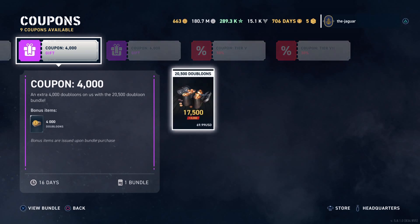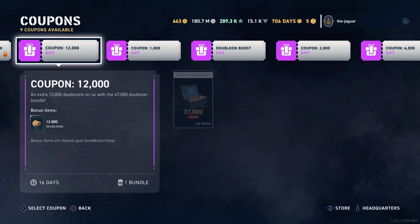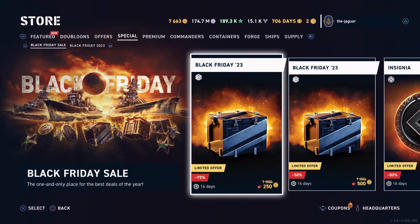Here this one adds 4,000 doubloons to your doubloon purchase. The best deal, as it turns out, is always the $150 option for the 37,000 doubloon bundle. You get 10,000 doubloons extra with the normal bundle and they tack on an extra 12,000 doubloons with the coupon — so that will be 59,000 doubloons for $150. That is the best value doubloon-wise in the store, but you do have to spend the $150.